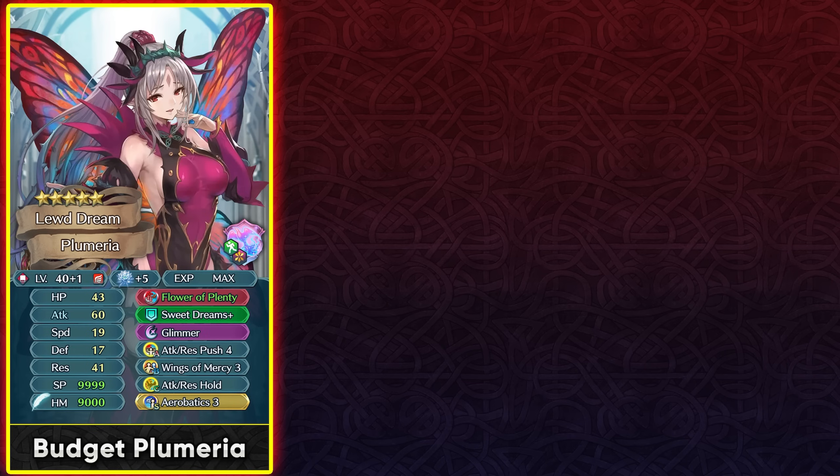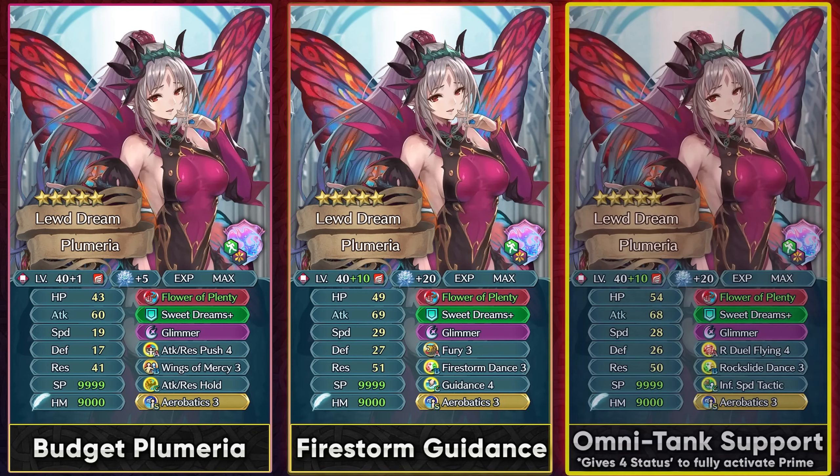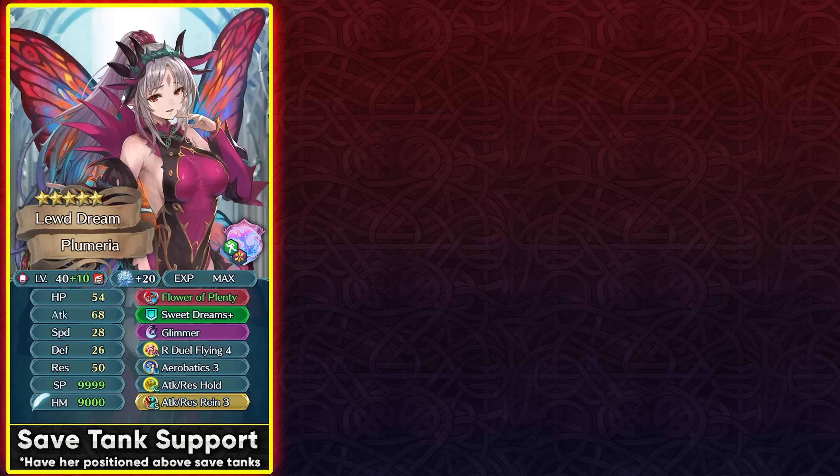For premium skills, Firestorm Dance 3 is amazing so she can keep Canto even after teleporting, helpful for retreating. It also gives the desperation status to the target ally, which has great synergy with the guaranteed follow-up status from her dance. You can run Guidance 4 or Soaring Guidance to support teammates with teleportation. Rock Slide Dance 3 and Infantry Speed Tactic let her give out 4 status effects, fully triggering Prime's Distant Counter — very helpful if you have an infantry omni-tank.